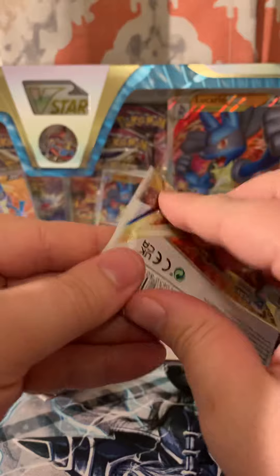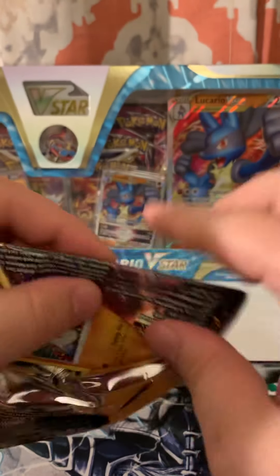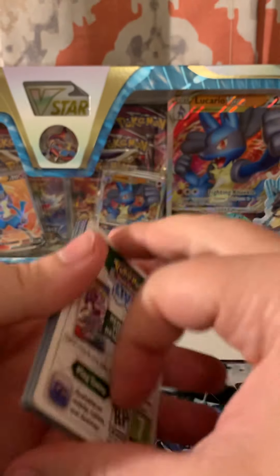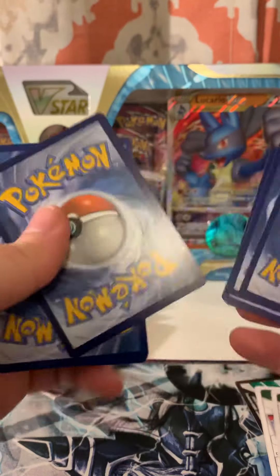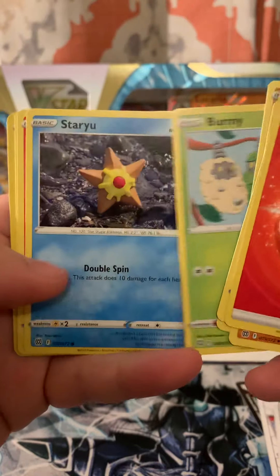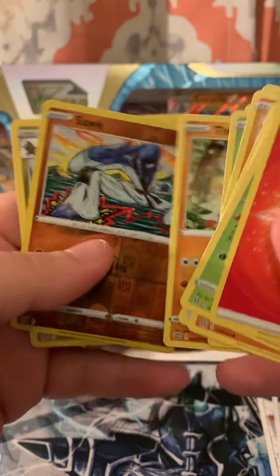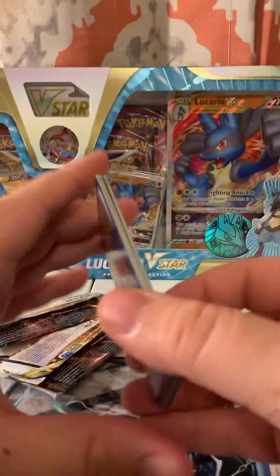Next Brilliant Stars pack. Have we hit anything super insane in Brilliant Stars? That's four energy in front — fire it is. Pulls: Tropius, Vibrava, Ultra Ball, Sawk, Burmy, Starmie, Morgrem, and Haxorus. I got two Sawk in that one!